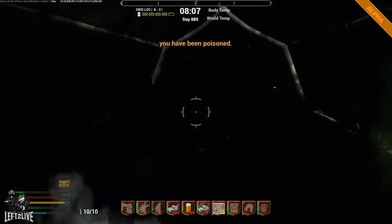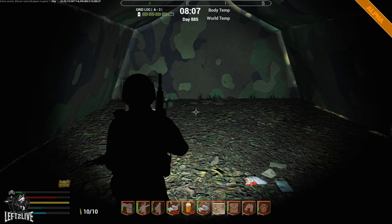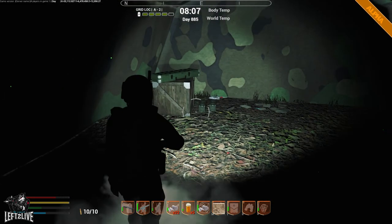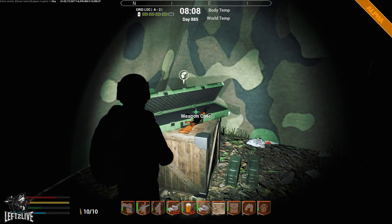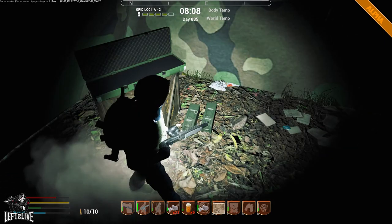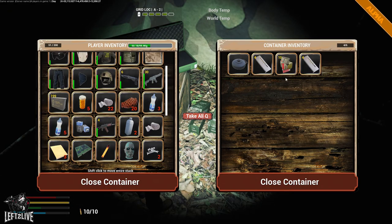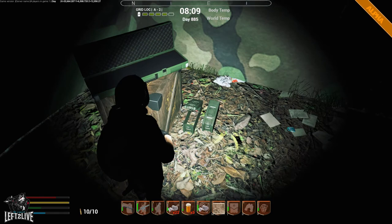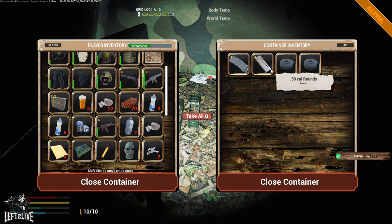This time I came prepared with some pills for poison — just pop one of those and you are cured. I found a worst-condition AK, good for scrapping. The reason you want to scrap weapons you don't want to use is because you get springs, and the springs you can use to make weapon repair kits to repair the weapons you want to keep.